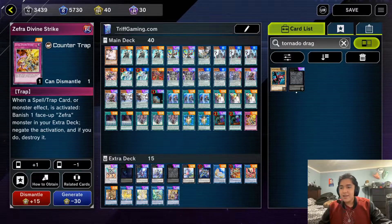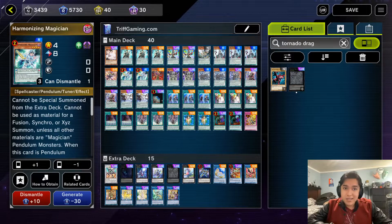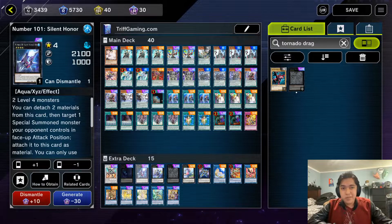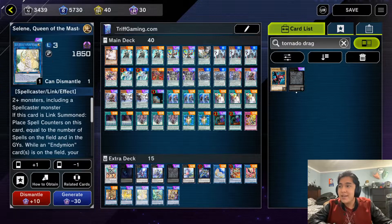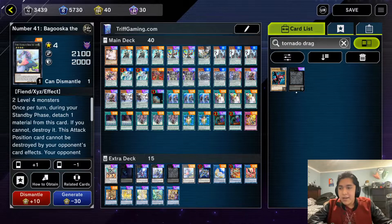Moving on to the extra deck: one copy of Boreload Savage Dragon — an insanely powerful card that's basically summonable just off Harmonizing Magician alone. One copy of Abyss Dweller — this deck pumps out level fours so easily and Abyss Dweller is very strong against a lot of meta matchups. One copy of Silent Honor ARK — the cheaper version of Nightmare Cerberus that doesn't require discard fodder, great with all our level fours. One copy of Time Star Magician — typically used to search Performa Pal Skull Crobat Joker using Harmonizing and whatever she summons. One copy of Tornado Dragon — a cheaper Nightmare Phoenix.